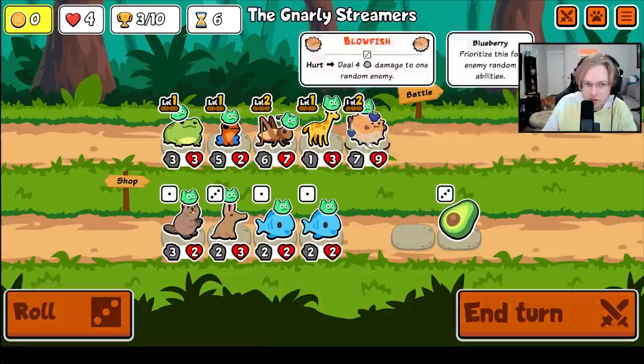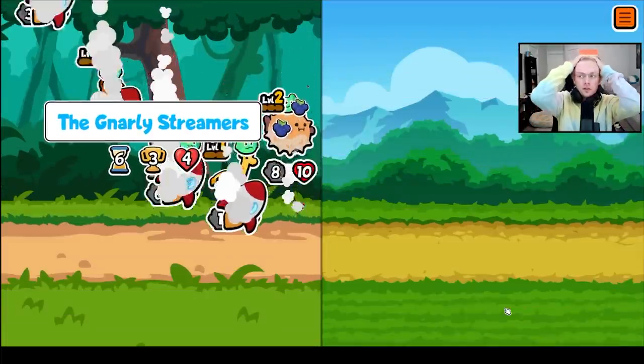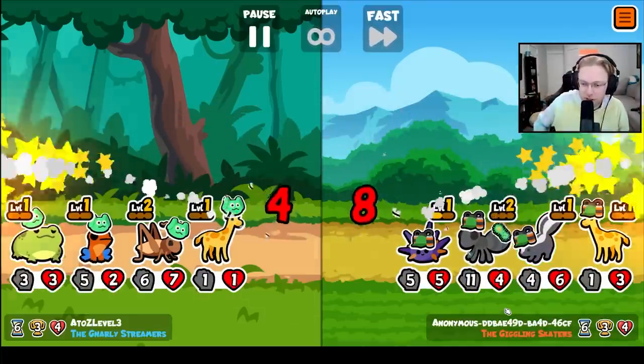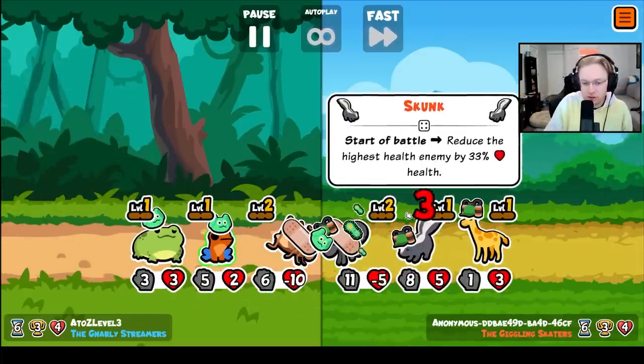Does that make sense? Maybe. Well, so it's a pet that gave an enemy pet Blueberries — it's start of turn? But how do you know which pet you would want to hit? Just the pet you're targeting? Okay.